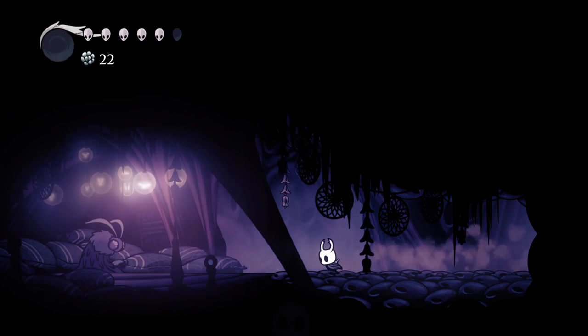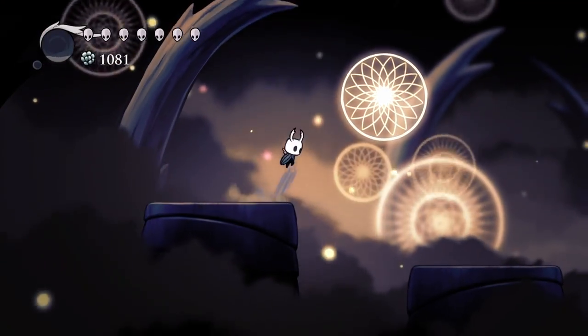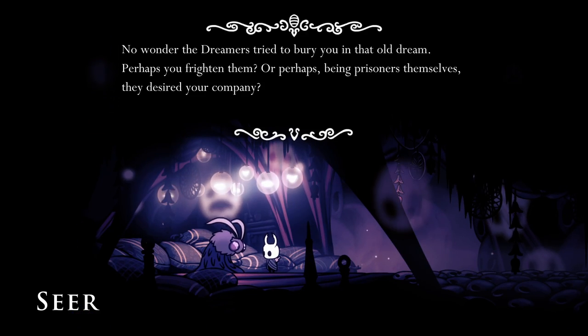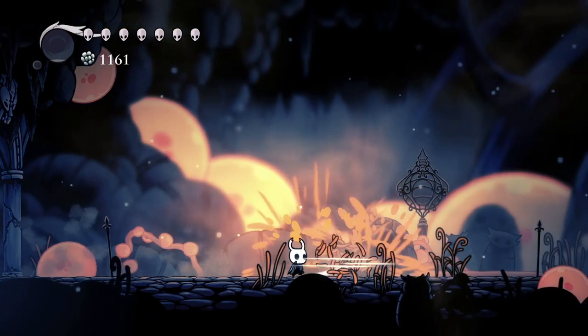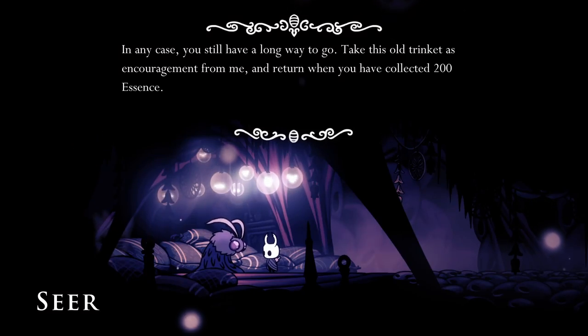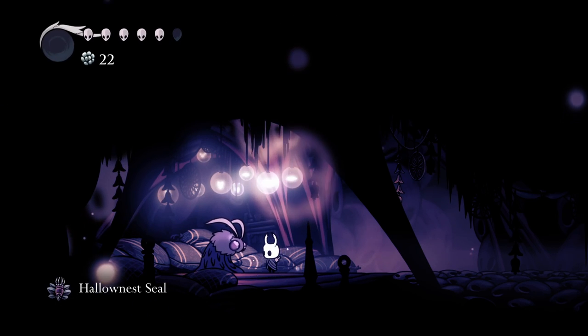The Moth Tribe. Scattered throughout Hollow Nest are remnants of the Moth Tribe, the original worshippers of the Radiance. The Moth Tribe created the Dream Nail to master the art of entering and manipulating one's subconscious. When the Pale King arrived in Hollow Nest, the Moth Tribe turned to worship him as the Radiance's influence faded. Outraged, the Radiance began appearing in bugs' dreams causing them to revert to their primal instincts—acting as the source of what would be known as the Infection. The Seer is the only living member of the Moth Tribe that remains.